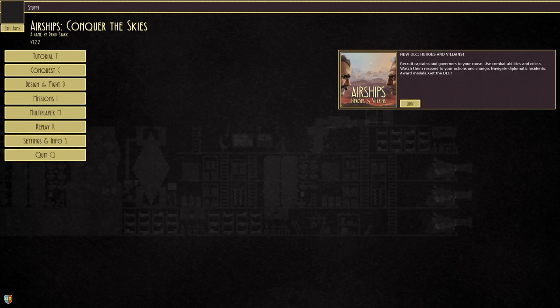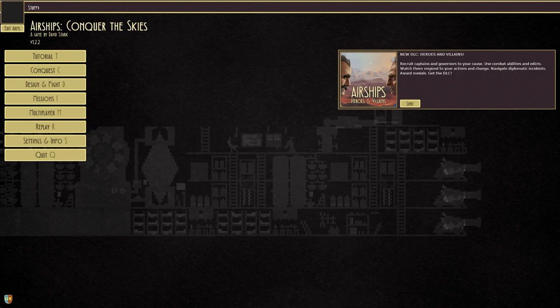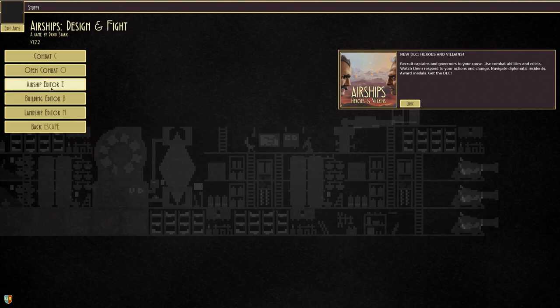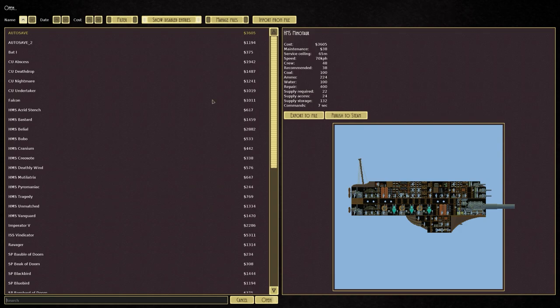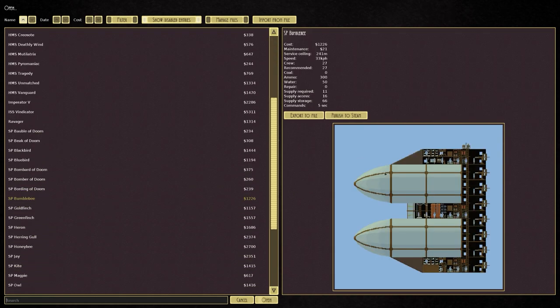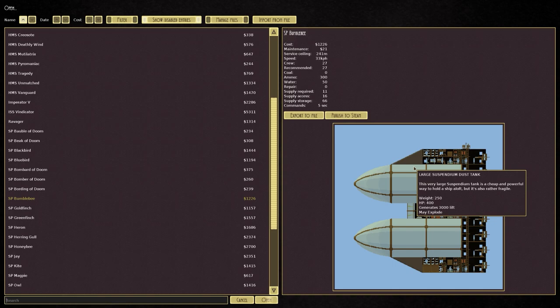This is going to be a sort of solo standalone video, more about building and specifically looking at tier zero technology. If we go to design and find the airship editor and open up what I think is one of our best designs — it's the Bumblebee and it's all using zero tier technology.